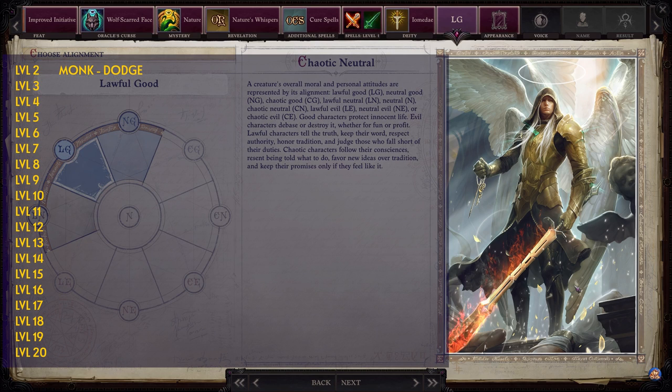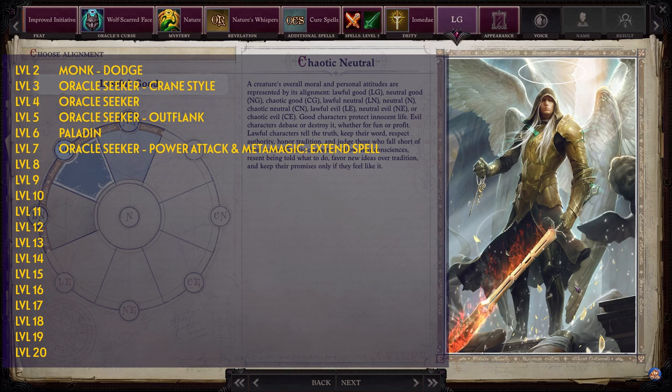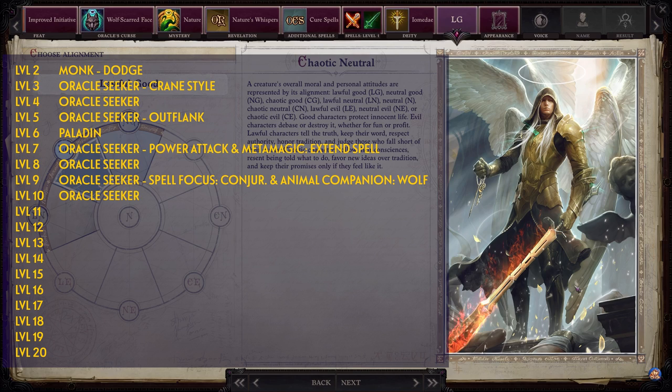Level 2: Monk — pick Dodge. Level 3: Seeker — pick Crane Style. Level 4: Seeker — nothing to pick. Level 5: Seeker — pick Outflank. Level 6: Paladin — nothing to pick. Level 7: Seeker — pick Power Attack and Metamagic: Extend Spell. Level 8: Seeker — nothing. Level 9: Seeker — pick Spell Focus: Conjuration and Animal Companion: Wolf. Level 10: Seeker — nothing to pick.